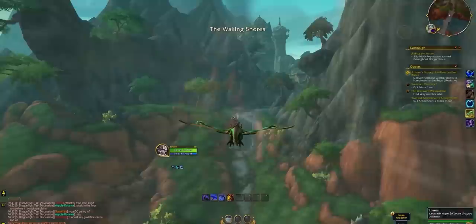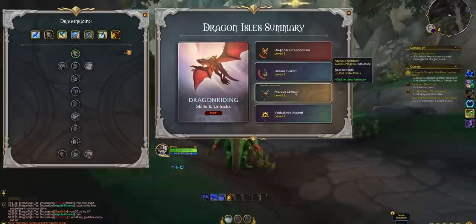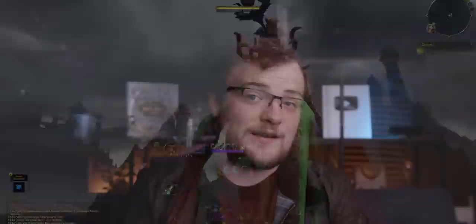Dragonriding's progression track is all in glyphs, which basically unlock talent points for you. These are unlocked account-wide, so you'll only need to collect the glyphs once on your whole account, and that'll let your alts fully spec out their riding as soon as they hit the isles. Because they'll have the dragon mounts unlocked, they can literally fly off the boat and get going immediately.